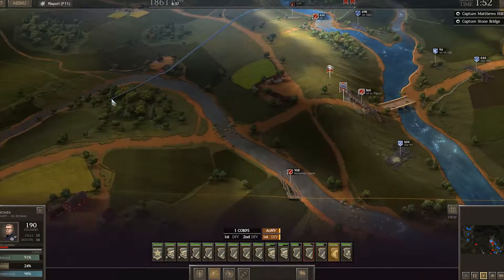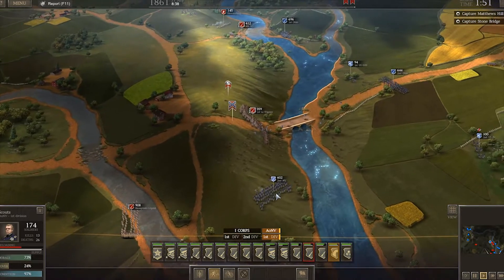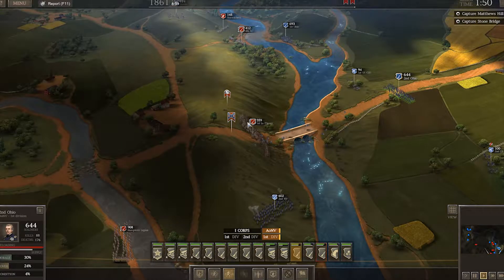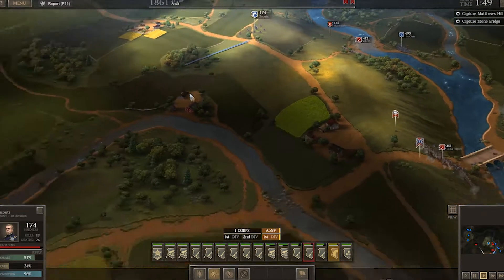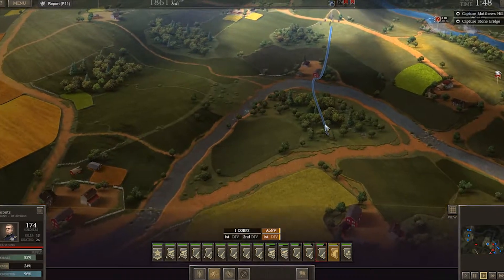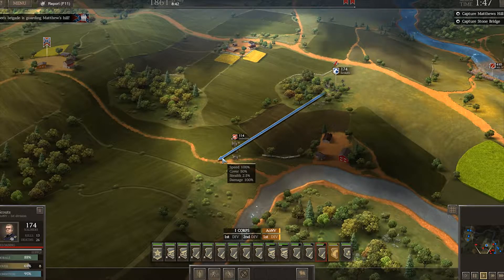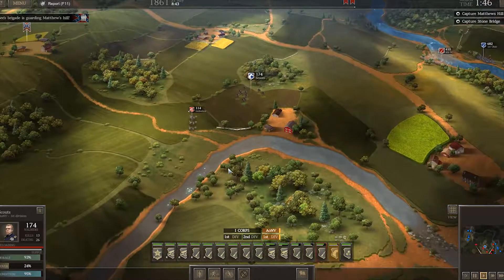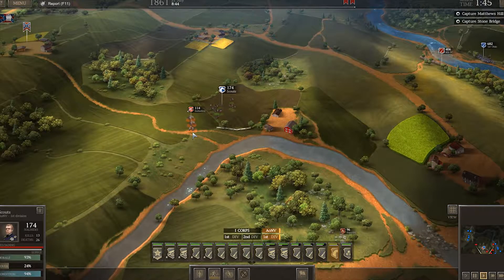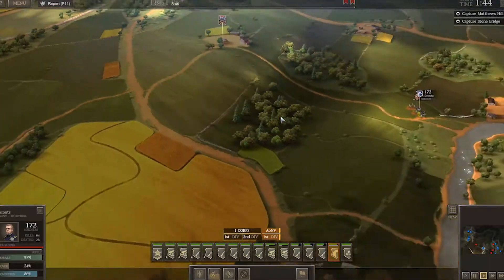I'll use these scouts to move this way. Hampton's Legion is here, which is bad. I'm going to send — there we go. I hit the charge button and I shouldn't have. So when this infantry gets ready down in here, I'm going to send them directly against that. They're going to destroy that artillery for us. Lots of infantry and I want to move en masse.